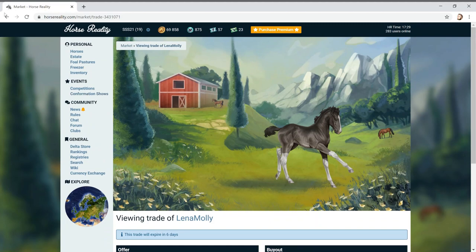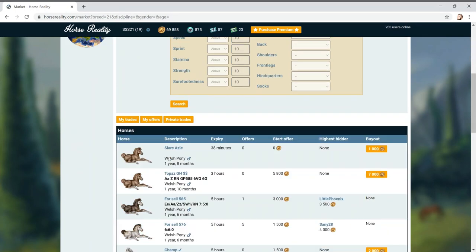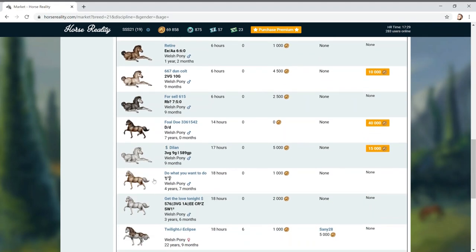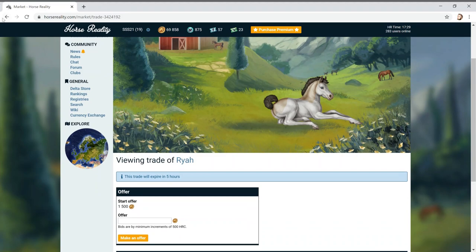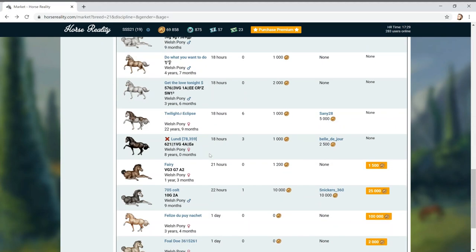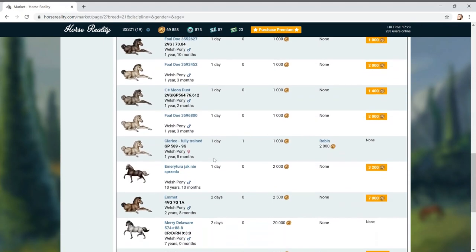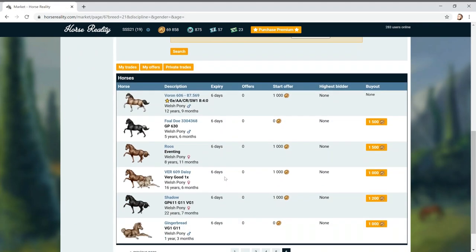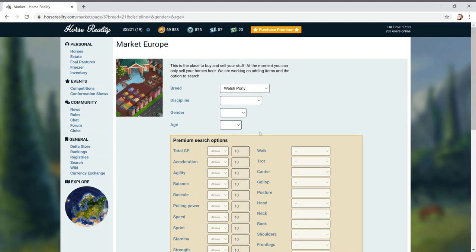Oh, look at this cute little one with four white matching socks! We've only got the Welsh Pony left. This one's been on my list but I think they really need to redo the art - this looks like the old art. Oh cute, it's got a cool little hairdo! I do like the Welsh but I'm confused. Okay, it's not going to be Welsh - I've decided. I'm going to go back to the Fin Horse.